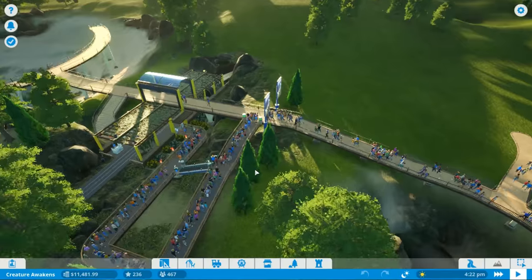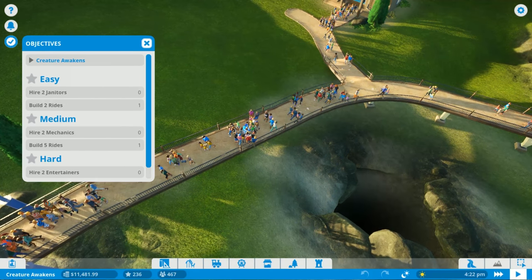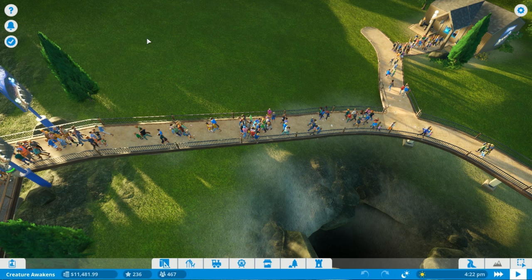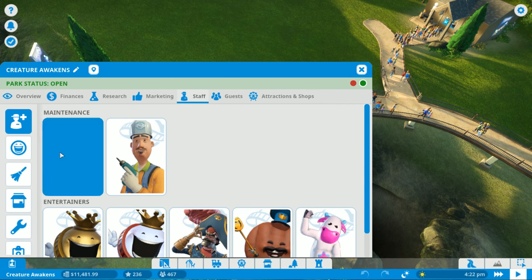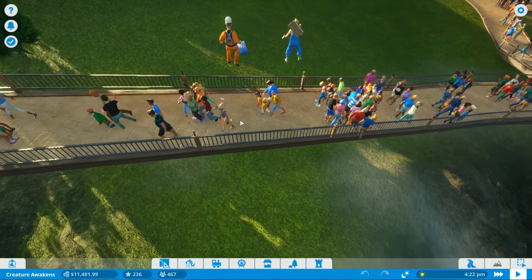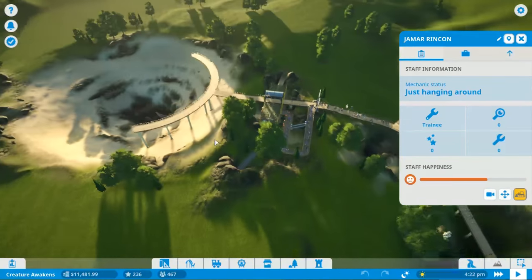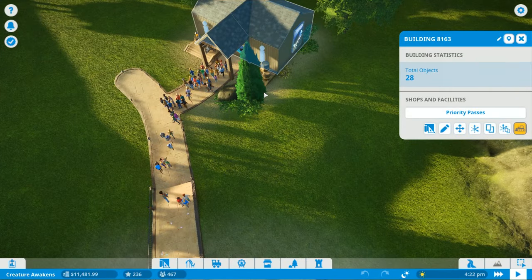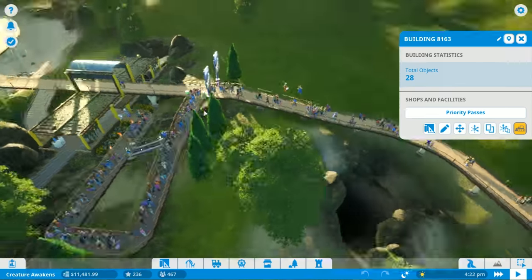I'm going to pause the game and try to complete some objectives. Hiring two janitors is something we can do right away, and we'll grab a mechanic as well just in case the moneymaker breaks down. Right now this is the only ride making us money - it's the only ride this park has. We've also got one little house selling priority passes, allowing people to skip the queue for about $5.